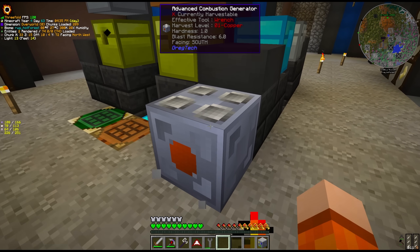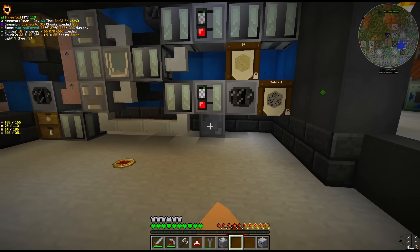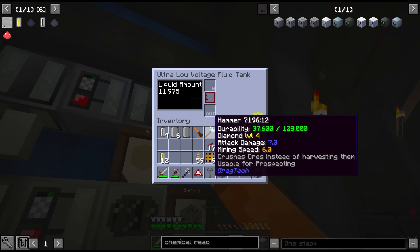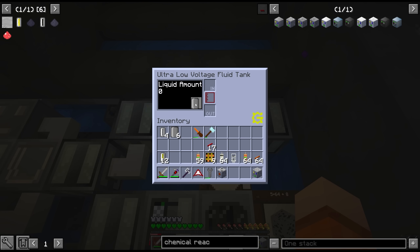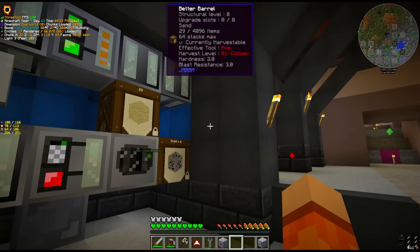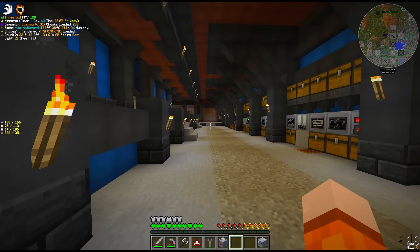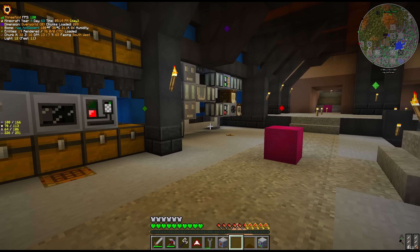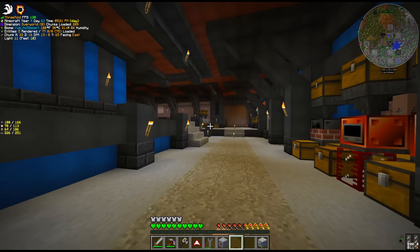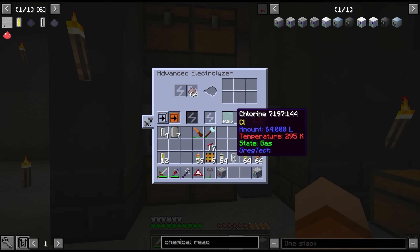I also crafted a few more MV combustion generators. Previously we only had one and I was swapping it between our diesel system. It's kind of annoying having to collect oil manually — there's basically zero options to do it remotely right now. The combustion engine used to be here and also powered an electrolyzer, which has now been moved next to the rest of the MV machines. I've been electrolyzing rock salt, which can give us chlorine.